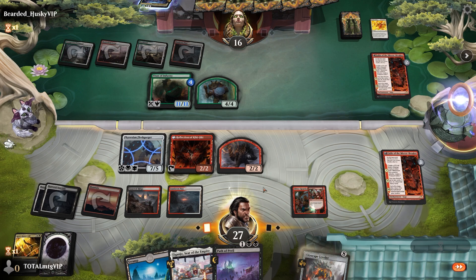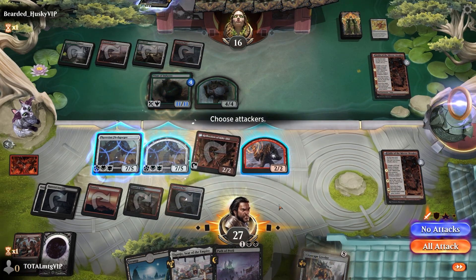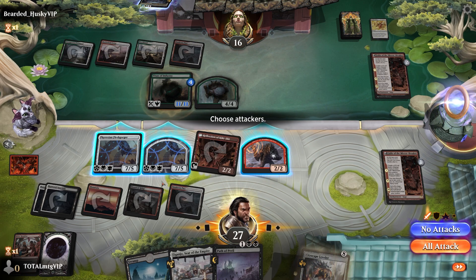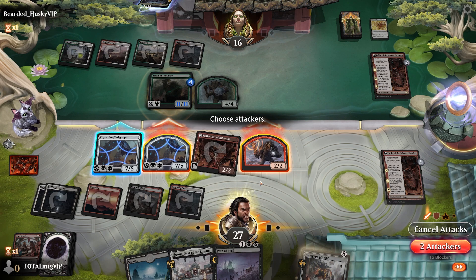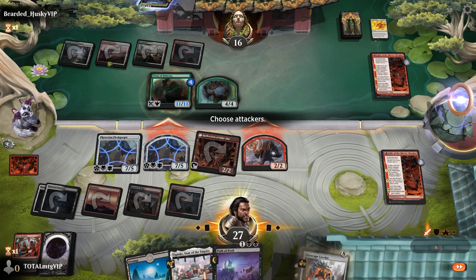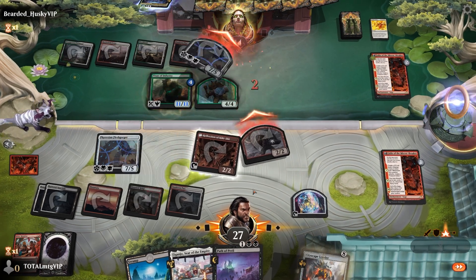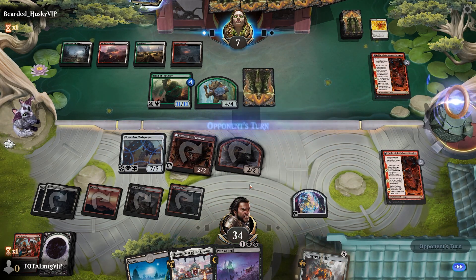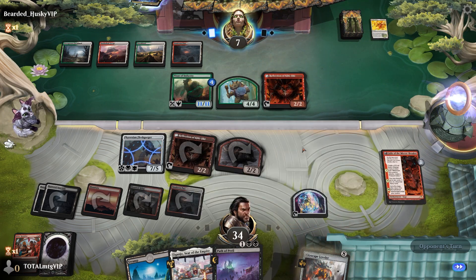I'll activate this ability to give everything haste, tap this to copy here, and attack in there. I don't think I attack with this one as well. Yeah, I'll just go like that, make the treasure token — this has menace so we can get rid of the 4/4. That goes, that goes. I've still got the 7/5 — maybe I could have attacked with that as well, but I like being able to copy it. 34 life is pretty nice.